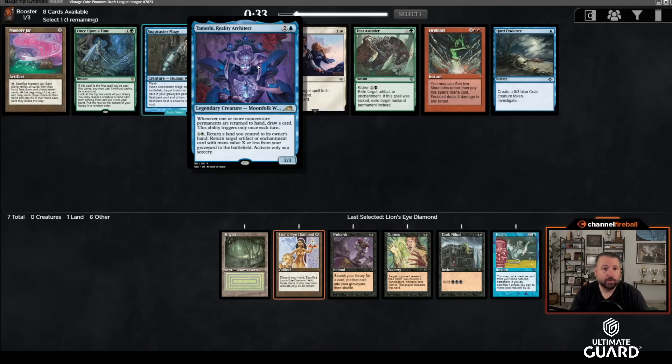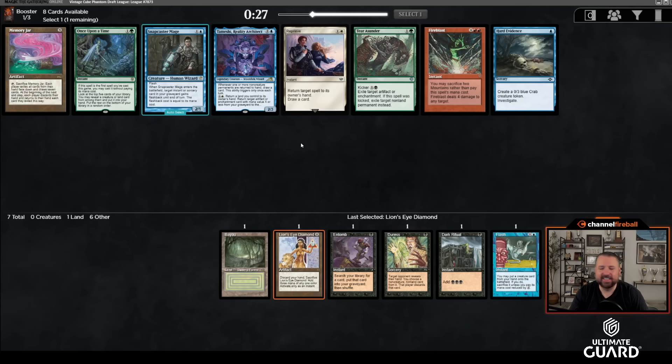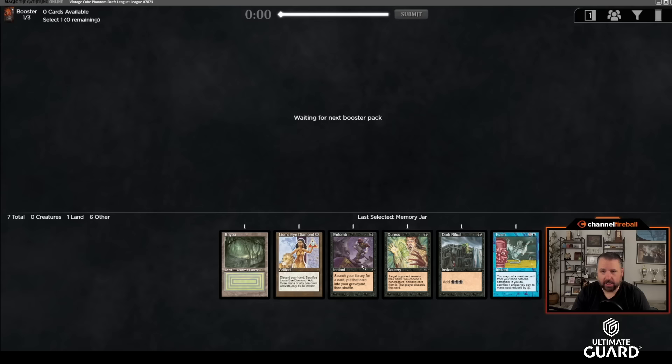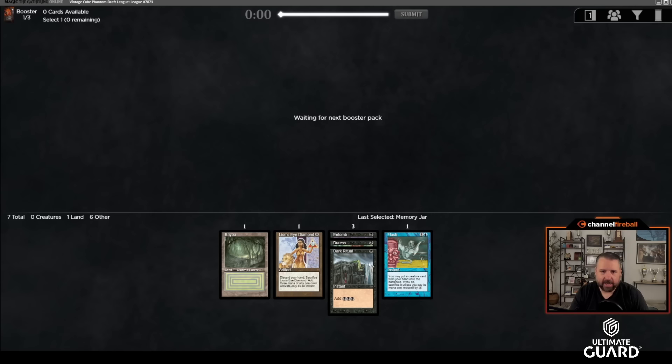Maybe that Echo Viands comes back. Now there's Temeshi, which kind of works with LED — you can pay one, return a land, get LED back to your hand. But what do you do at the end of all that? You don't really have somewhere to go. Snapcaster is decent but I think I might just take Memory Jar here. This looks like a pretty nice start to a Memory Jar deck — we're actually drafting storm combo.